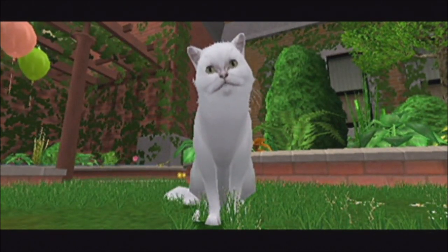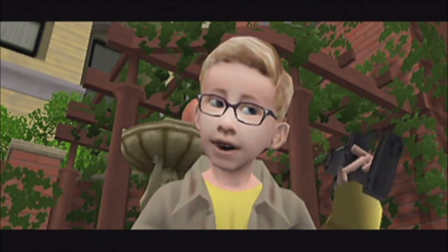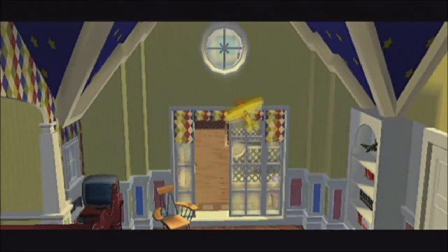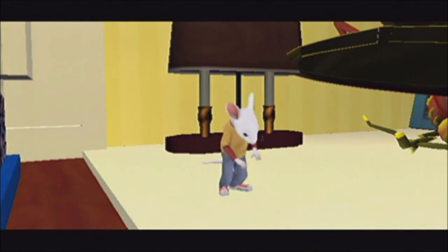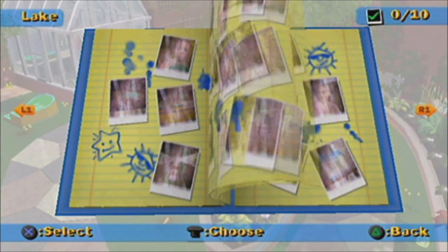Anyway, in this new game, Stuart has a supporting role. George, his older brother, has just completed his school photography project when Stuart decides to go for a spin in his plane. But, as usual, something goes terribly wrong, and George's photo album ends up at the bottom of the fish tank. George's photos are chopped liver, and Stuart has to replace them.